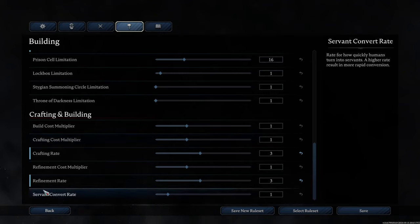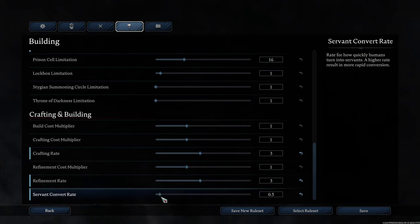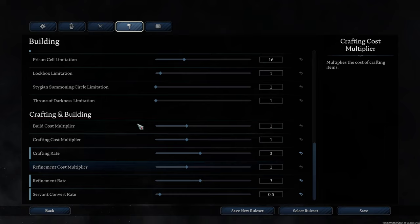Servant convert rate — conversion is different from crafting, building, and refinement. It's when you put humans in the coffin. If I kidnap a villager from Dunley and decide they're going to be my servant, I stuff them in the coffin and let them cook. The convert rate determines how long that process takes. Bring it up to six for microwave speed, or bring it down to 0.5 for easy bake oven speed — it's up to you.